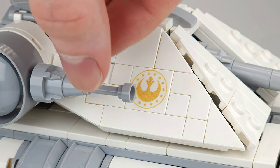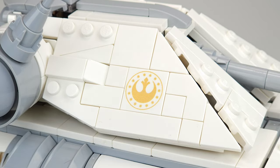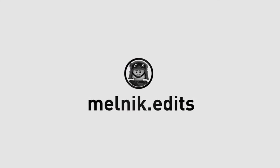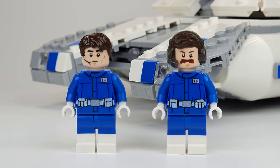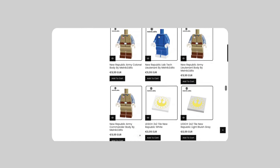Another cool little detail here on the side is the logo of the New Republic. It's a custom printed tile designed by Melnick Edits, who also helped me with a few things in the build, so big shout out to him. He also designed these awesome looking custom minifigures right here, which I made my own tank crew with. You can buy all of this on hallofbricks.com — I linked it in the description down below.